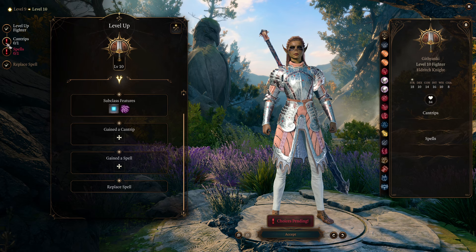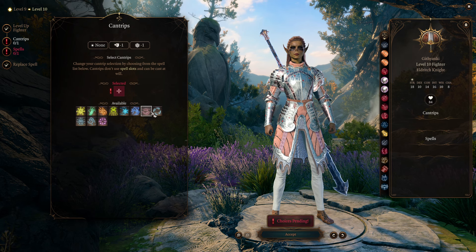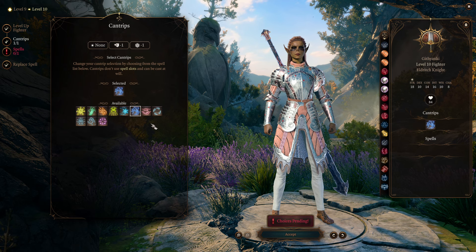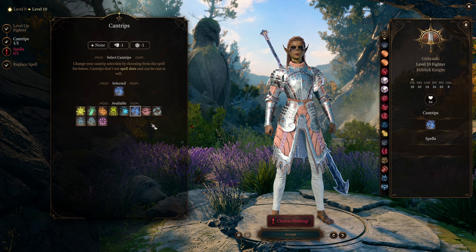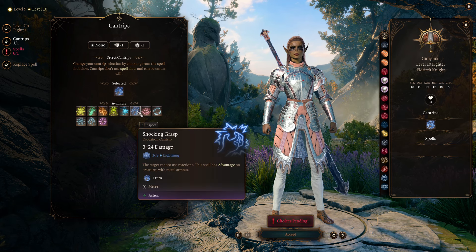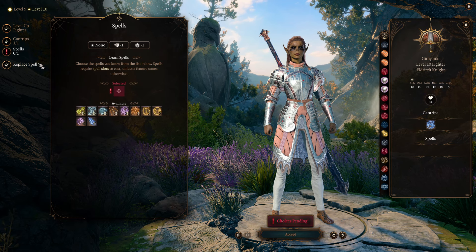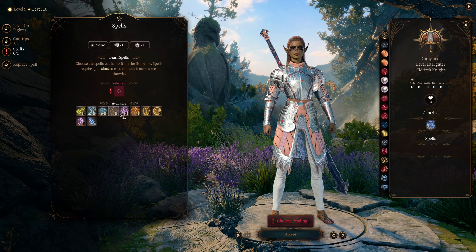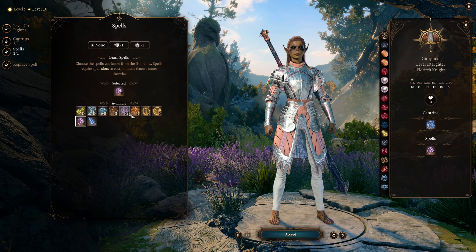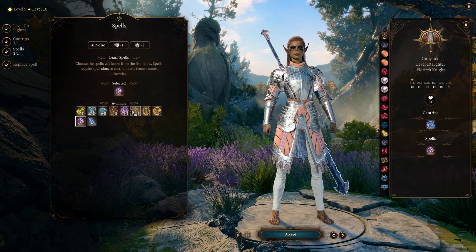As for additional cantrips, there's not a lot here for utility. If you were doing a damaging cantrip, Shocking Grasp isn't the worst, but it doesn't play into the build in any meaningful way. Spell-wise at this level, you might consider re-adding Shatter or Thunder Wave — though I wouldn't add Thunder Wave, for reasons that will become apparent at level twelve.